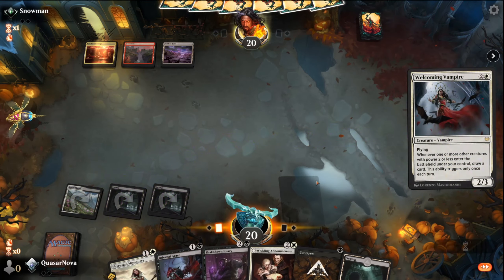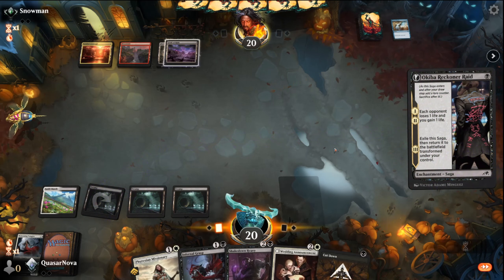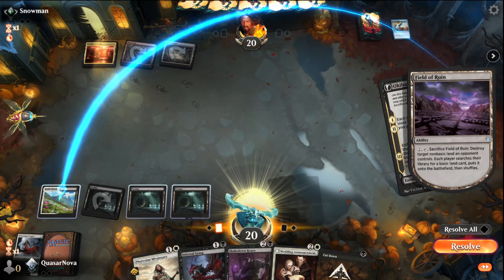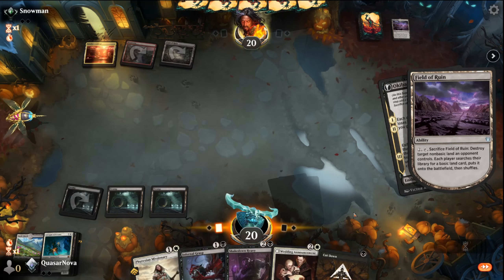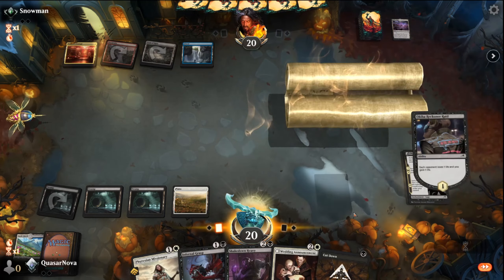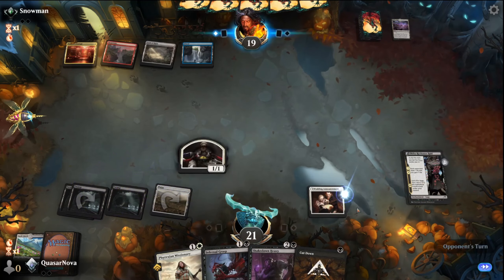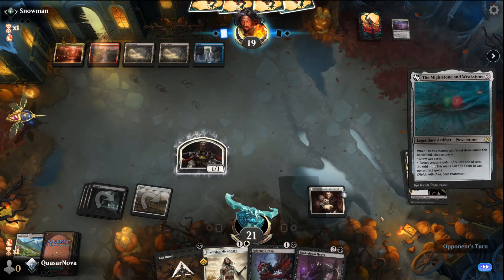We'll play the Welcoming Vampire — a Counterspell, that's not what I was expecting. This could be some sort of Nickel Bolus deck. Play the Okiba Reckoner Raid first to bait out another counter — it's there. We'll go grab a Plains. We'll go Wedding Announcement off of that. I'm really glad that resolved — Wedding Announcement resolving here, I think it's actually going to be huge for us.